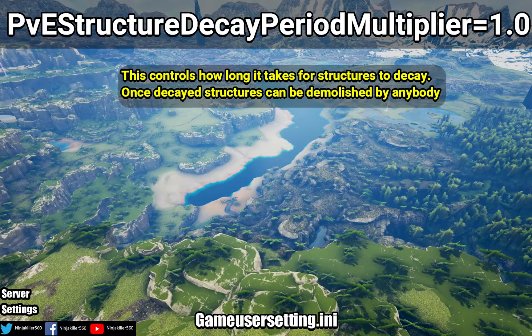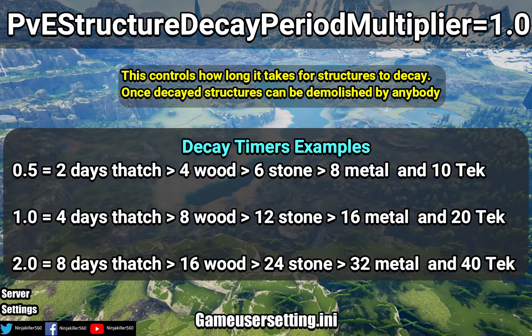The PVE Structure Decay Period Multiplier is the length of time a player or tribe can remain inactive before their structure becomes decayed. For example, if set to 0.5, structures decay in half the default time, resulting in two days for thatch, four days for wood, six days for stone, eight days for metal, and ten days for tek. The standard official default is four days for thatch, eight for wood, twelve for stone, sixteen for metal, and twenty for tek.